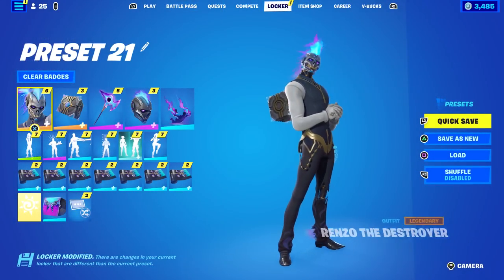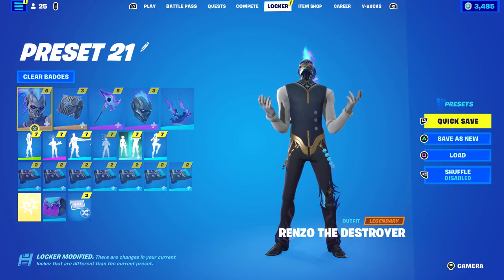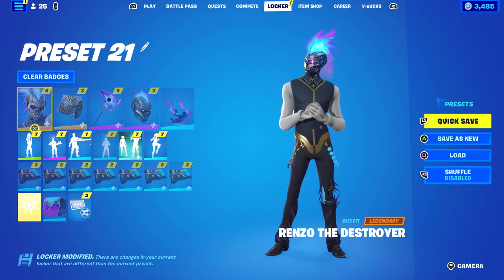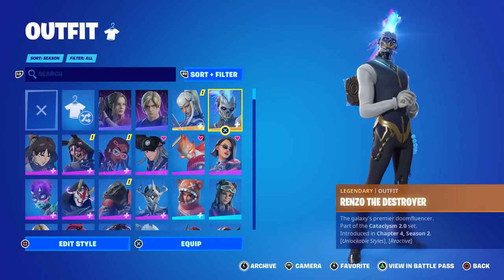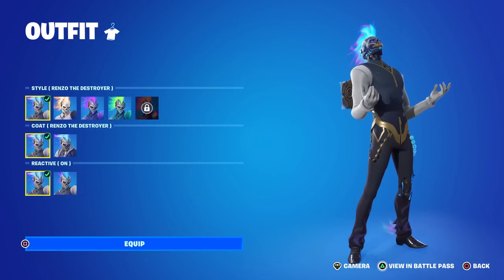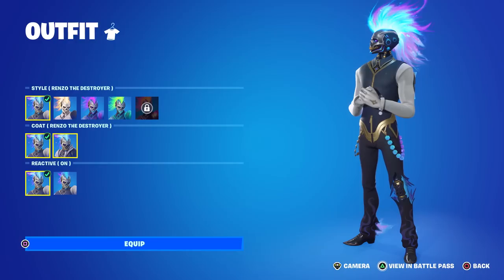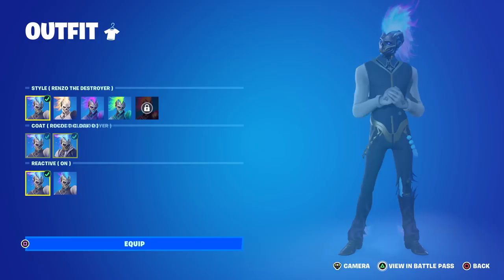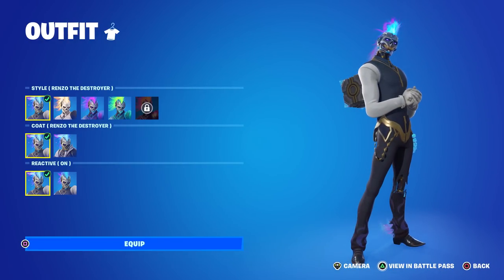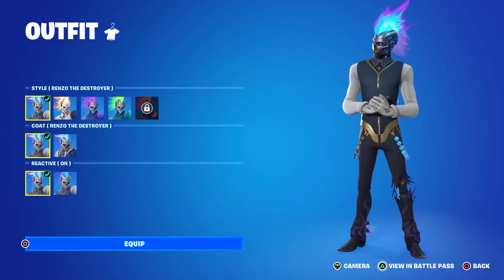I've got his entire combo equipped. He comes with pretty much everything — a contrail, a glider, a pickaxe, a back bling, an emote, and a wrap. So if your only goal is to complete a full combo, this skin is already starting off great. His description says 'the galaxy's premier doom influencer, Renzo the Destroyer.' His default style is literally Renzo the Destroyer, and he has a really cool and unique locker pose — he kind of chuckles and then throws his head back and laughs, which is very creepy but I like it.